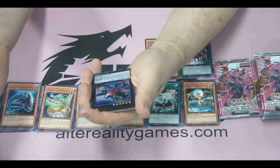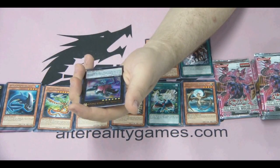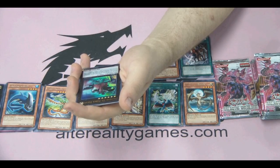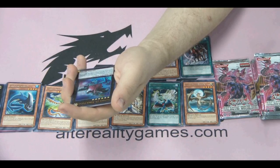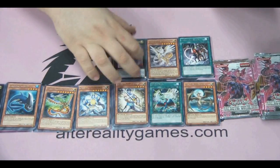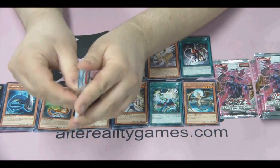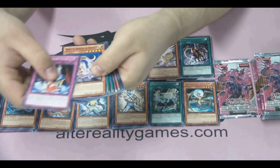I will read Force Focus to you. It's a Rank 6, requires two level 6 monsters to bring it out. Once per turn, during either player's turn, you can detach one XYZ material from this card to target one face-up level 5 or higher effect monster on your opponent's side of the field, and negate the effects of that opponent's face-up monster until the end phase. So essentially, if you're going to pull off a big play and they have something on their field that can trigger and stop your play, you can pretty much say no to that and negate their monster's effects, and combo off.